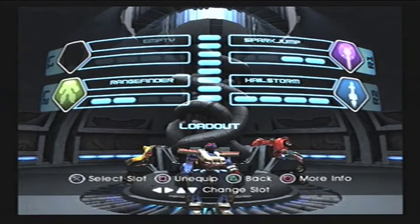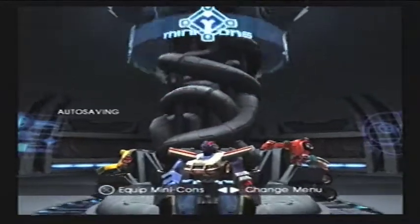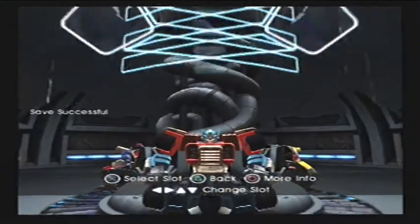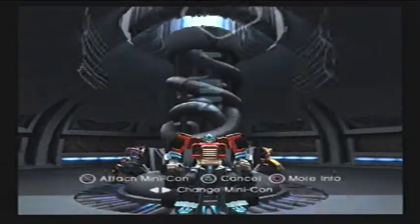We don't really need Spark Jump — actually, we'll keep him, because there are jet units in the boss battle. And I'm going to swap over to Optimus — ready for doom — because as I mentioned, Optimus has more minicon slots available to him, which is good.